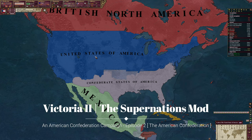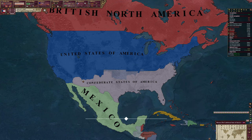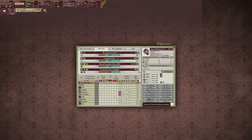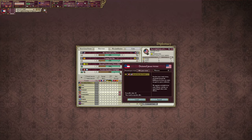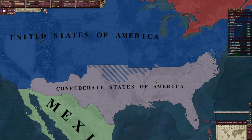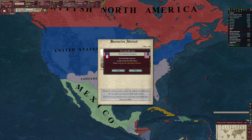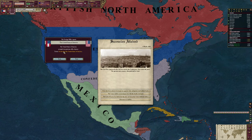Welcome back to Victoria Super Nations mod, episode two of our version 1.5 beta campaign as the American Confederation. Let's go ahead and send this peace offer to the United States of America and proceed - you will see the glory of the version 1.5 update.